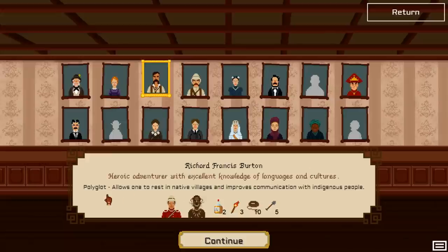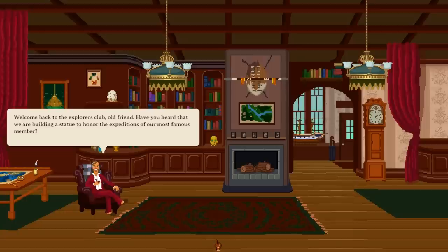Richard Francis Burton is a heroic adventurer with excellent knowledge of languages and cultures. He is a polyglot, which means he is allowed to rest in native villages and improves communication with indigenous people. He is accompanied by a British soldier and a native scout. He has two rations of whiskey, three torches, ten ropes and a shovel times five. So let's continue — we are going to play as him.